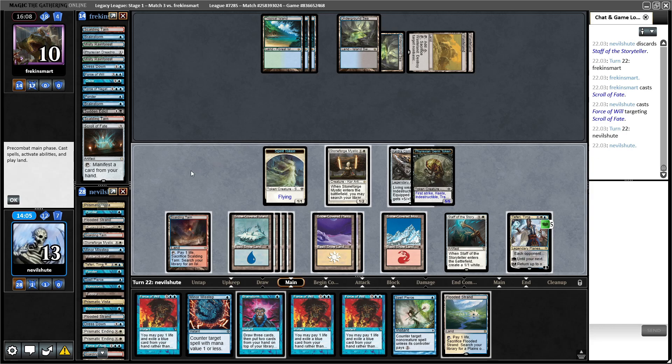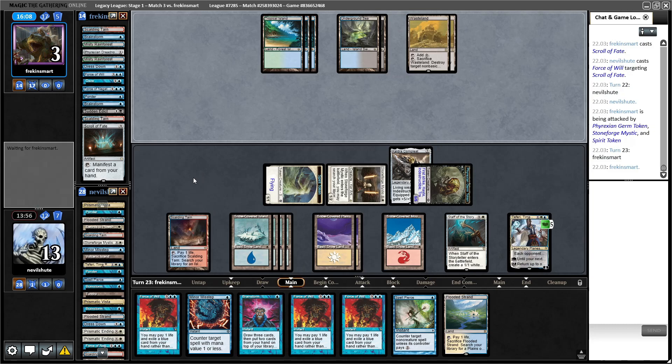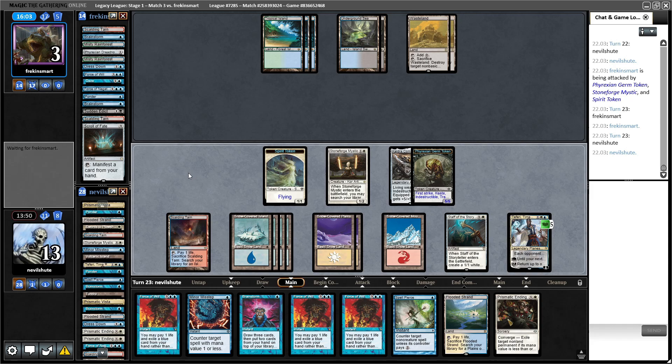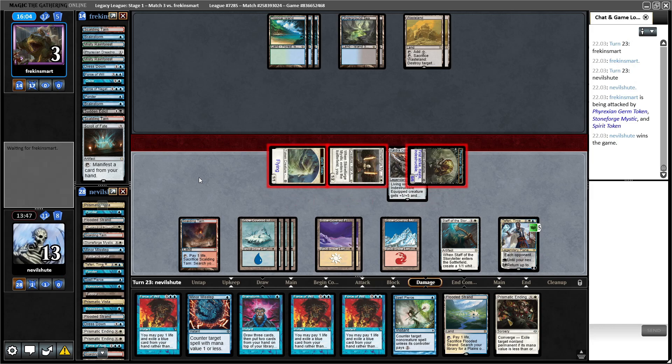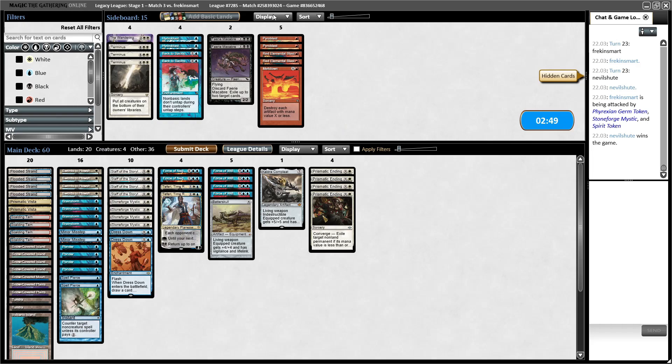This is a seven-turn clock, so that's still a four-turn clock here. I'm just gonna try to minimize my game actions now — it's a clock thing at this point. For the opponent it's sort of to run down as much of our clock as possible. I'm just gonna dump the Staff of the Storyteller. We're going to be at three life now. And that should be it. We are two minutes and 49 seconds behind on the clock — don't think that will necessarily end up mattering, but you never know.